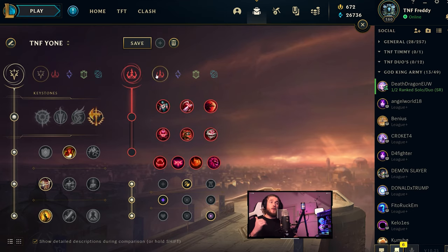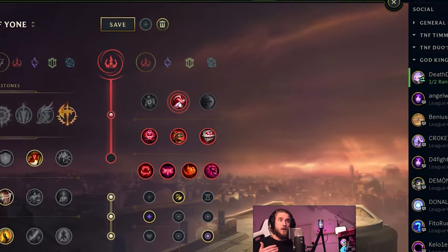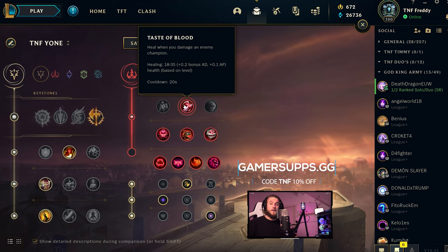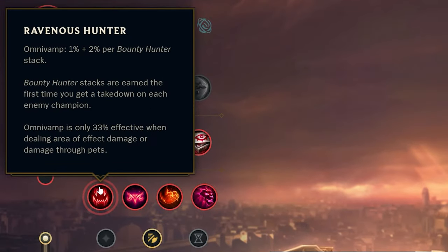For the secondary tree, I go into Domination with Taste of Blood. Taste of Blood gives you sustainability for the early game, allowing you to get to the late game and get yourself rolling. If you're having a difficult lane it will help you out quite a bit.